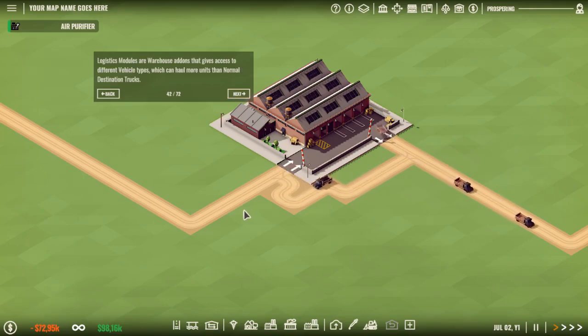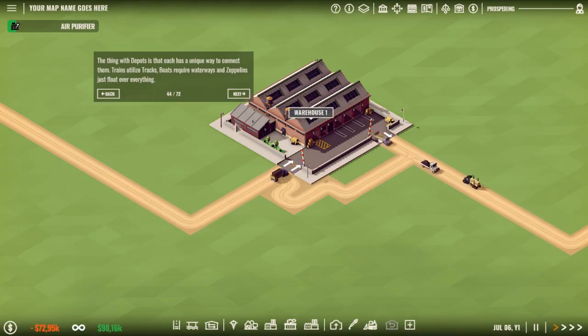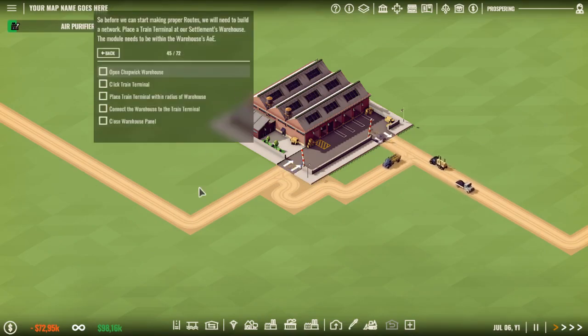Logistics modules are warehouse add-ons that give access to different vehicle types which can hold more units than normal destination trucks. Train terminals unlock trains, boat depots unlock boats, and zeppelin fields unlock zeppelins — each with different capacities and higher costs respectively. The thing with depots is that each has a unique way to connect them: trains use electric tracks, boats use waterways, and zeppelins just float over everything. So before we can start making proper routes, we will need to build a network.